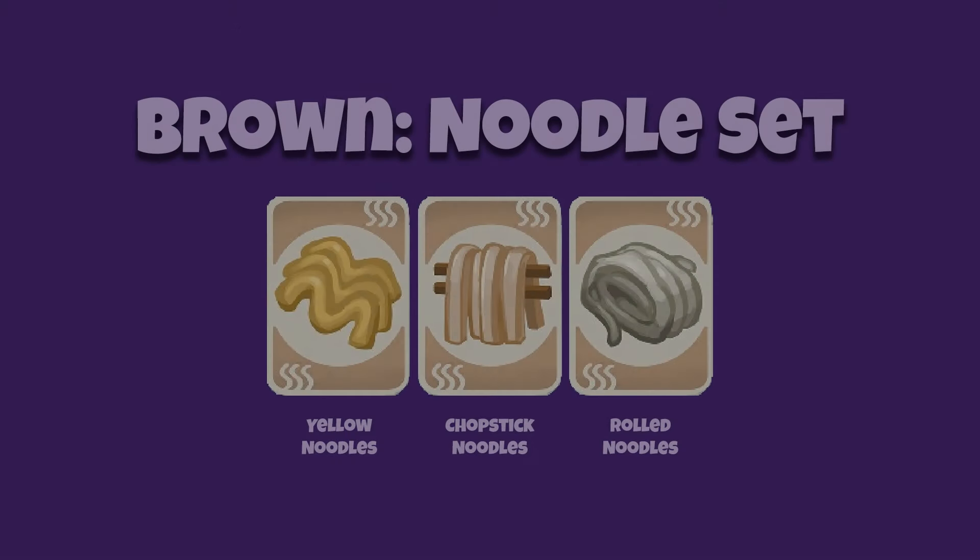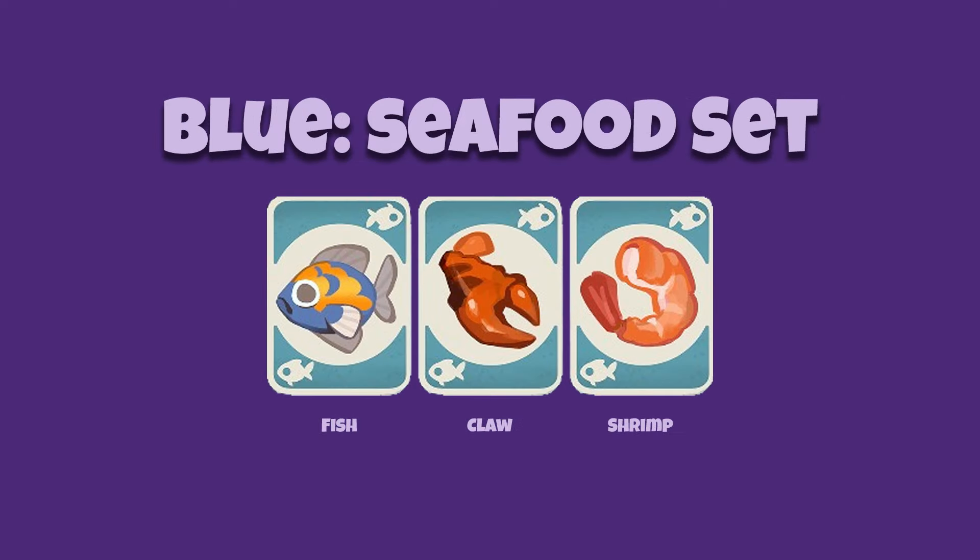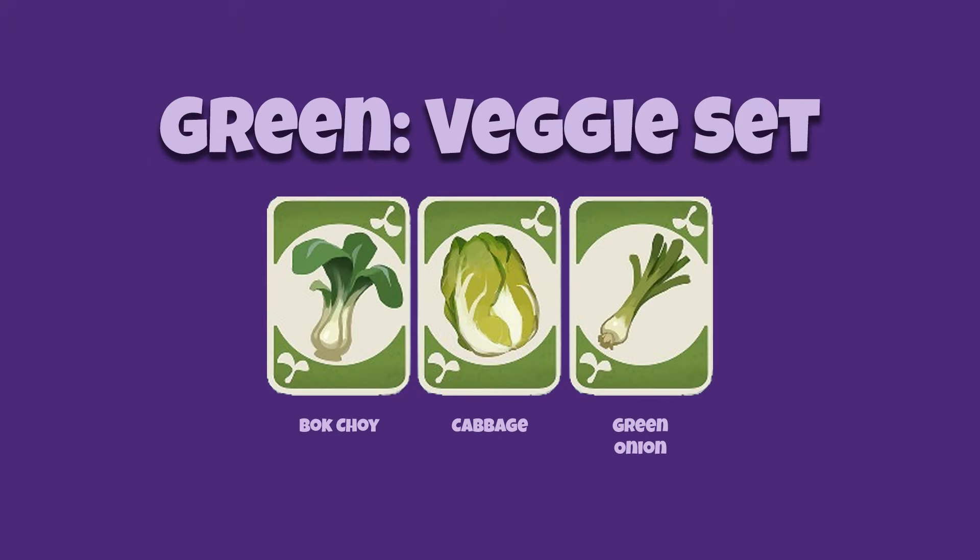The sets are as follows. Brown, or noodle set, which contains yellow noodles, chopstick noodles, or rolled noodle cards. Blue, or seafood set, which contains fish, claw, and shrimp cards. Green, or green veggie set, which contains bok choy, cabbage, and green onion cards.